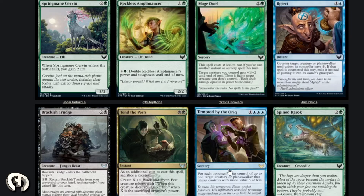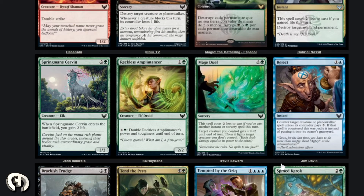Reject — a common counterspell for one and a blue. Counter target creature or planeswalker spell unless its controller pays three mana. If that spell is countered this way, exile it instead of putting it into its owner's graveyard. So it's basically a Mana Leak that can only hit creatures and planeswalkers. It probably won't hit too much in this instant-and-sorcery-matters set, which is why it's common. I think it's good against aggro but it gets worse as the game progresses. Decent card.